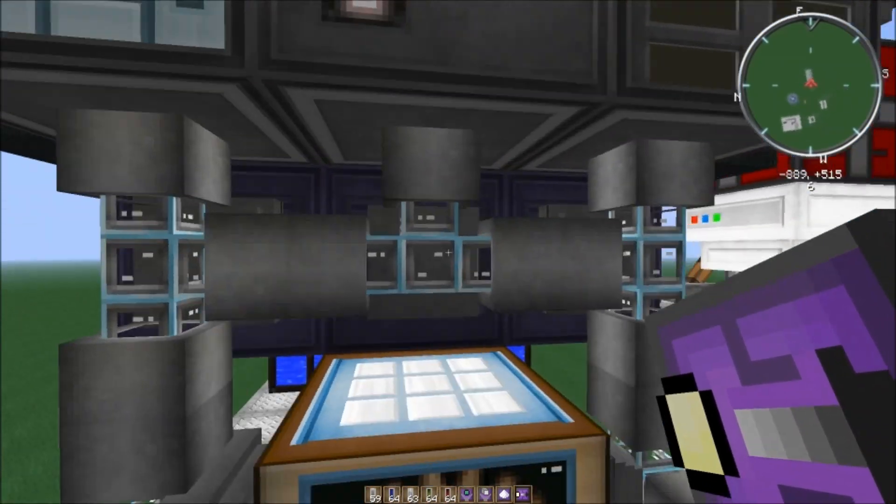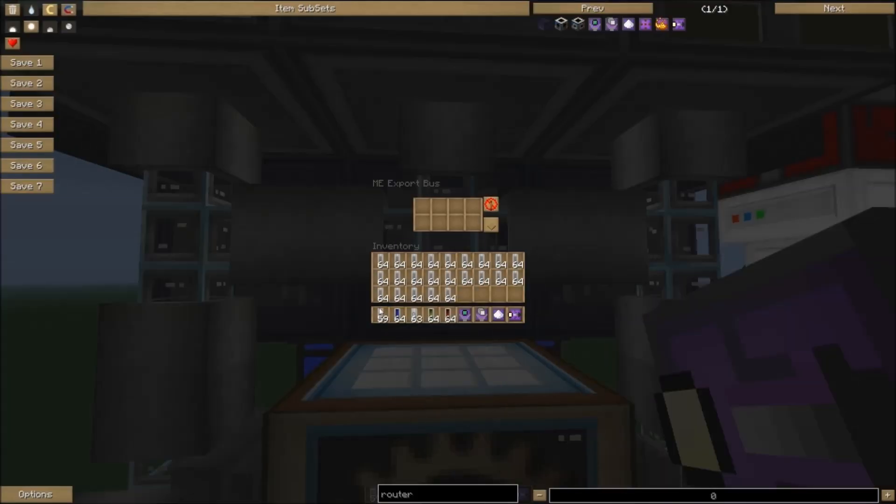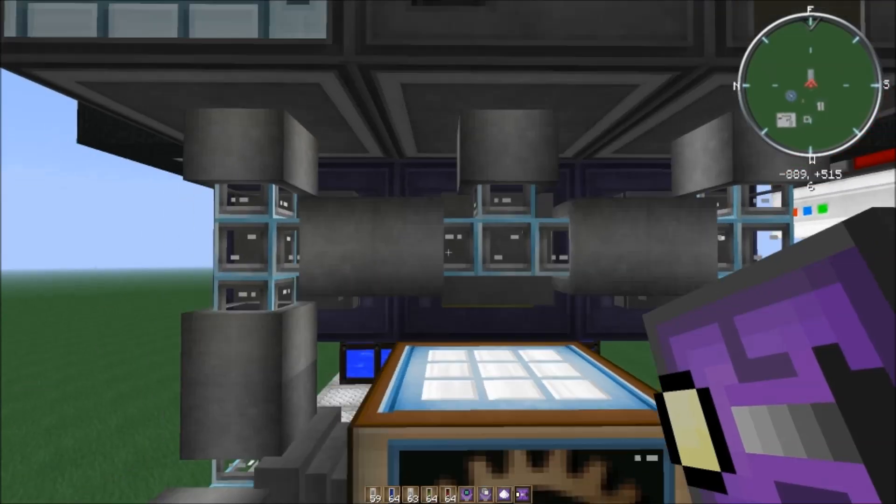Then go to the export bus attached to it and tell it to send empty cells into the router.